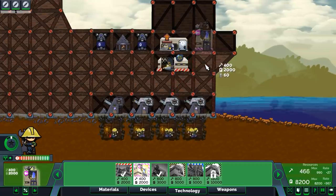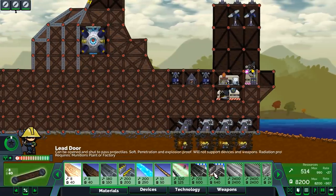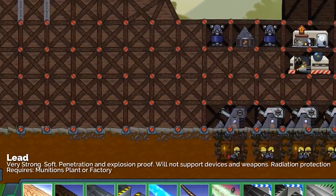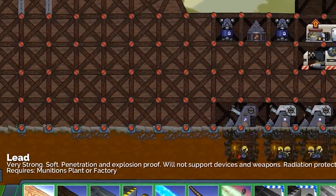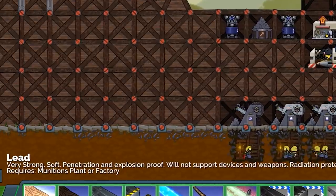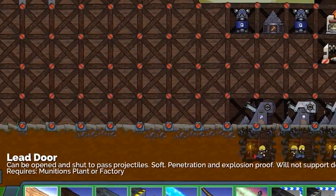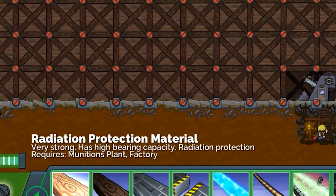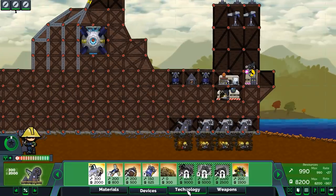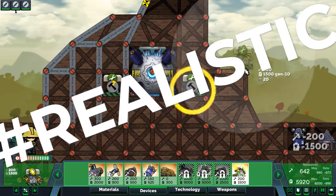Our mining rate just went up considerably — that makes me happy. We have a portal! Lead doors: very strong, soft penetration and explosive proof, will not support devices and weapons. It's radiation protection and requires a munitions plant. Do we actually have to make lead radiation protection material? Do we have to be realistic?